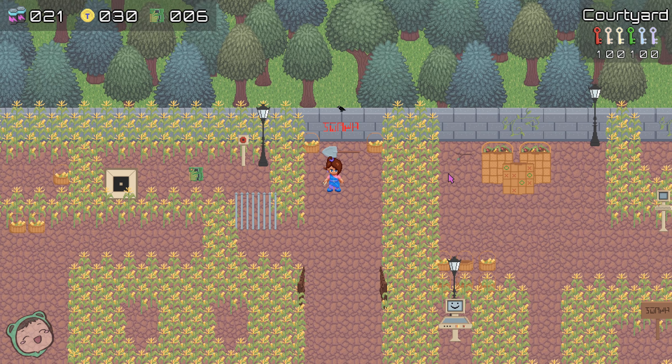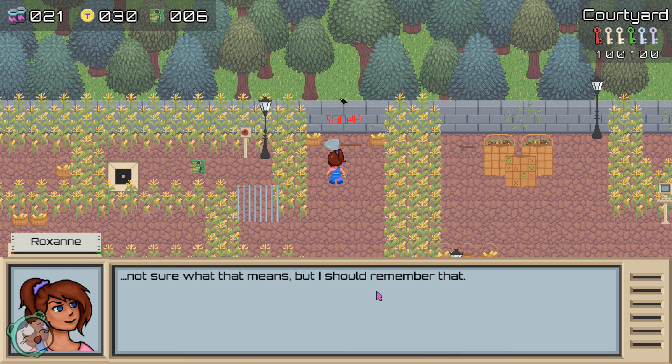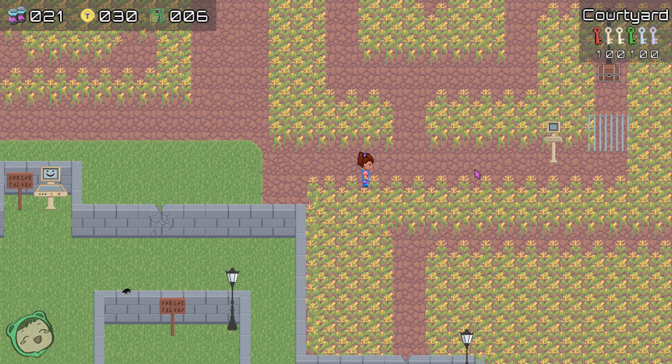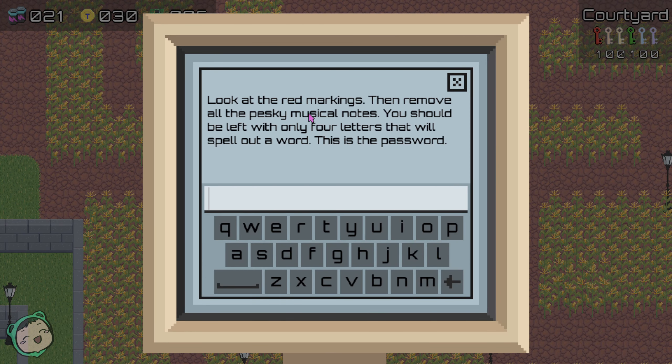Can I pick up the... yeah, we can't pick up the shovel. The writing in red says 'Cabbage's Fort.' So maybe I'm not sure what that means - maybe it refers to that. So 'Cabbage's Fort' - remove all the pesky musical notes, then you should be left with only four letters that will spell out a word. So we got 'Cabbage's Fort.'